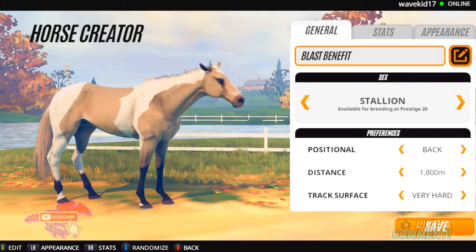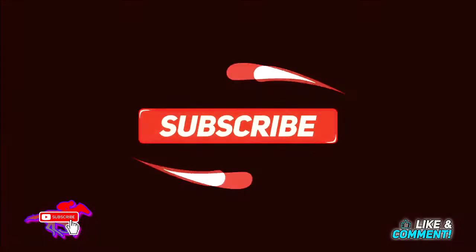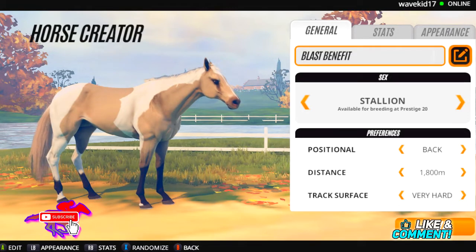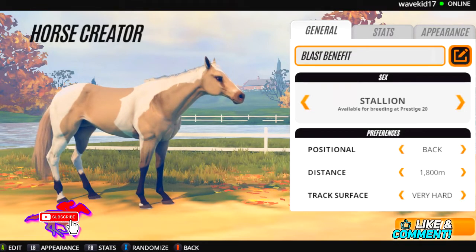Today we're going to be doing the horse creator option to create our own horse that eventually we'll be able to use for breeding once we have Prestige 20. I'm currently at Prestige 10, so I've been playing a lot off screen. Just a reminder, guys, if you are new, make sure you subscribe to the channel. I'll be uploading Rival Stars on a much more regular basis — this desktop version as well as the mobile version, most specifically the mobile version for the live events.